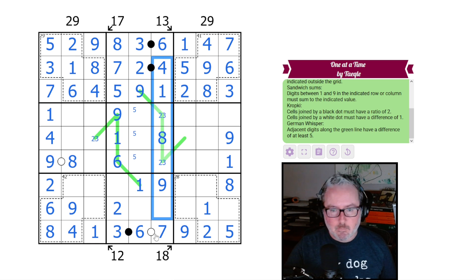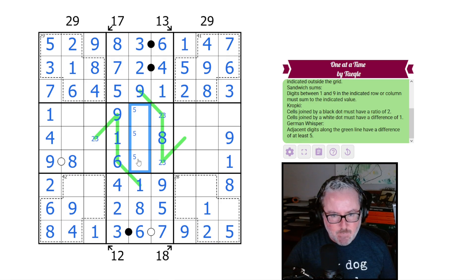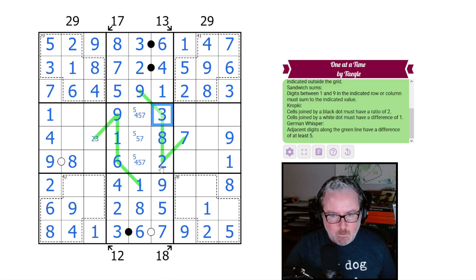The 2-3 pair gives us the 4 and the 2, and a 2 down here. We can finish the column: this is 5, this is 4, and this is 8. This digit has to be from 4, 5, and 7 — we can remove the 4. This digit on the German whisper has to be high, can't be 8 or 9 or 6, so it's 7 — which forces the 2 and the 3. That gives us a 5 here.